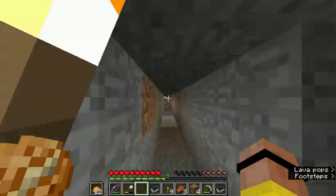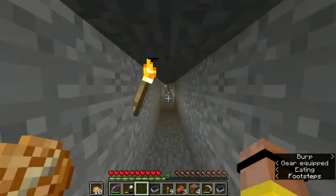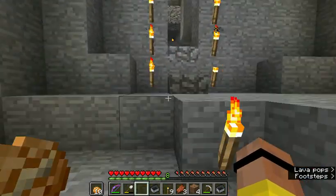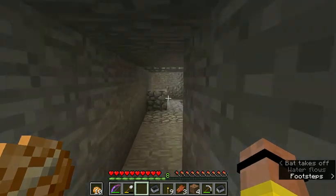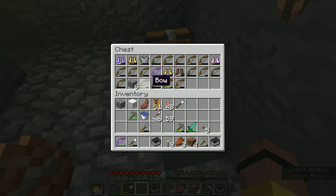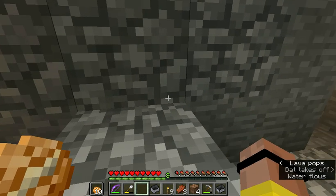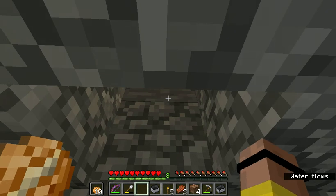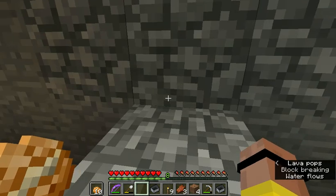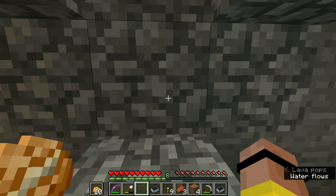I've got a skeleton spawner at the end of one of these tunnels. There is a skeleton spawner that I found and I made it into a mob farm. That's all the loot I've been getting here from killing skeletons. What happens is there's water that makes them flow to a water elevator that takes them 26 blocks up, and then they drop down 26 blocks, which gives them about one heart left. So you just punch them and they die, and then collect experience and loot.